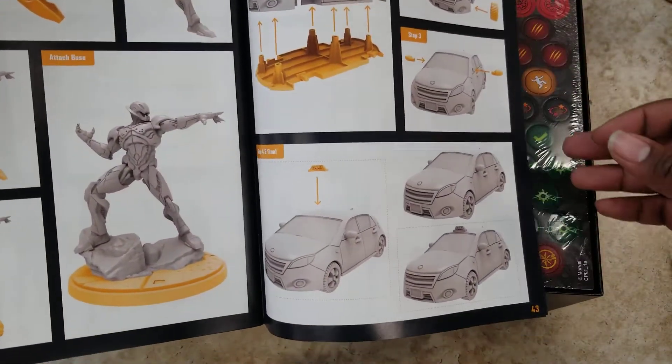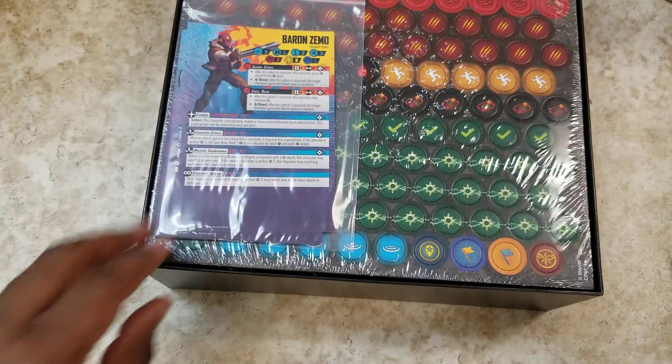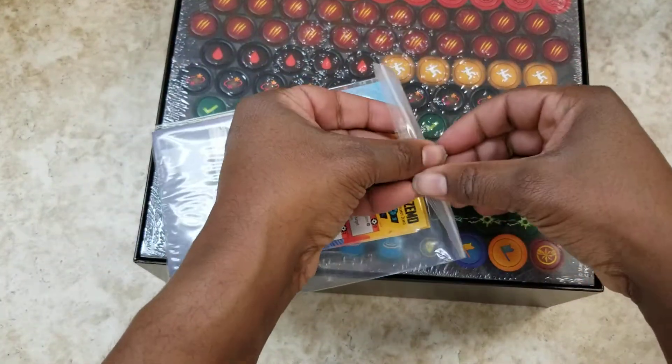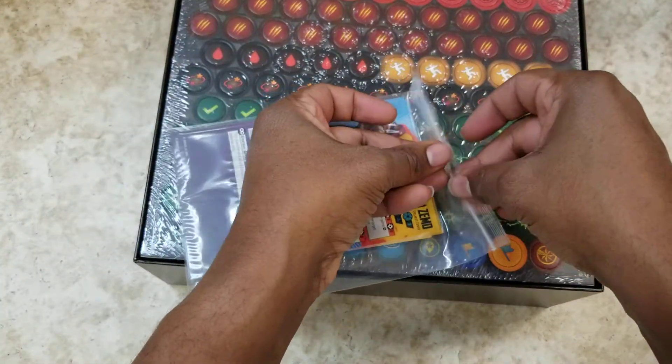It comes with terrain too — not too many games come with some terrain right out of the box that's not paper or cardboard terrain. Here are our character cards; some of these were kind of hard to find online beforehand, but now we get to look at them.